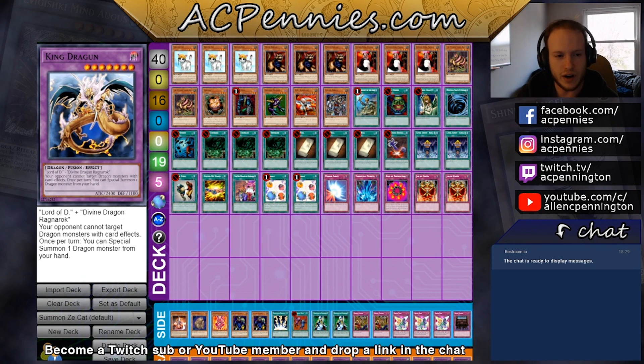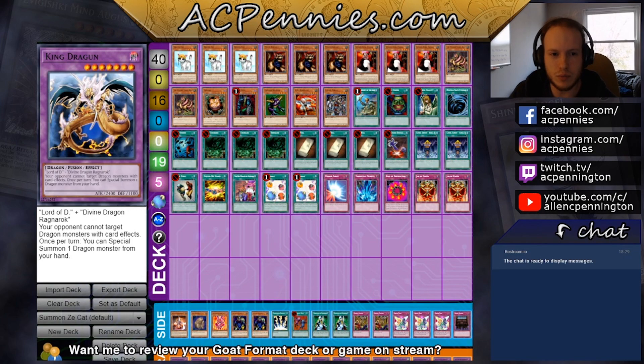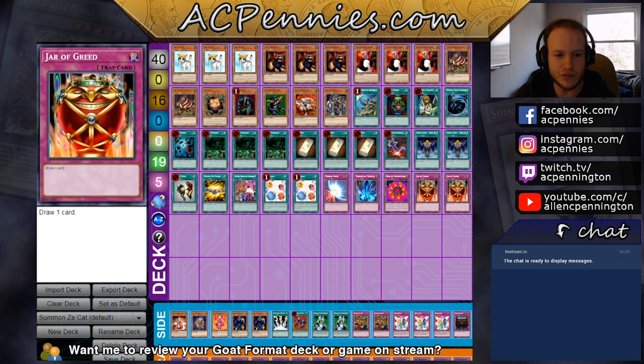The nice thing about Rescue Cat, unlike Cyberstein plus Megamorph, is that it can't be blocked by Scapegoat. We play Panda, so they can Scapegoat all they want — it's not going to make any difference. So let's talk about some choices.